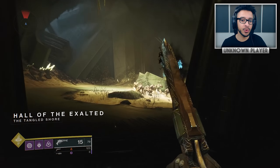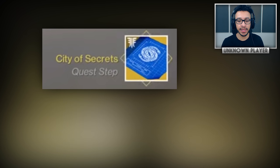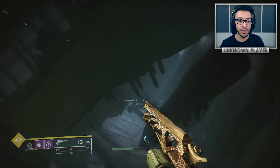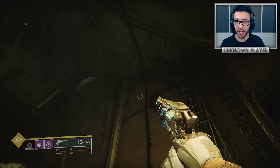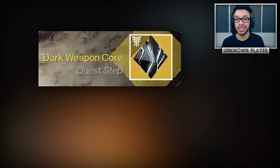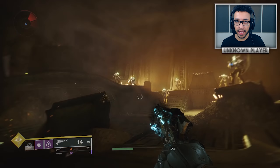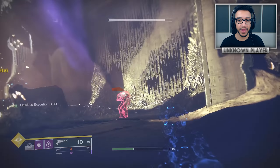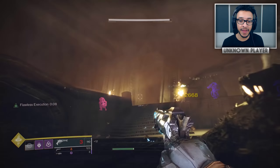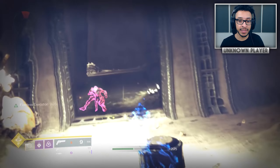Once you kill the special primeval boss, you get an exotic item quest drop — the heart of the primeval itself. You take it to the Drifter, who gives you a City of Secrets quest step requiring you to kill 25 taken bosses or mini-bosses. After that, you do a special version of the Corrupted Strike at 580 light — but you can bring up to six people for it. Then you visit Callum's Grave to get a weapon part to give to the Drifter. The next step is to deposit 400 motes in Gambit and win 10 games. Note: every time you lose motes, it deducts twice the amount — so losing 15 motes means losing 30 toward your progress.